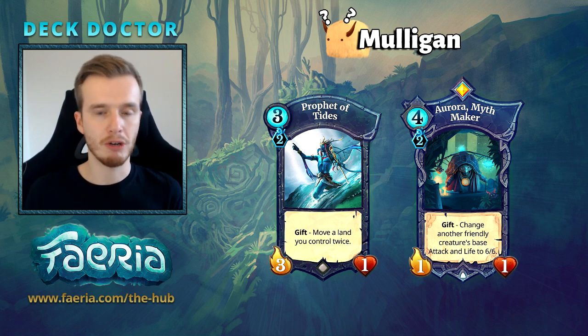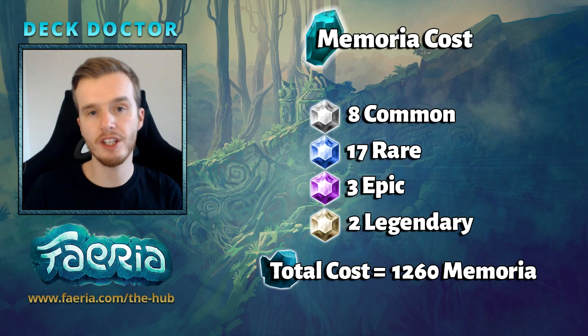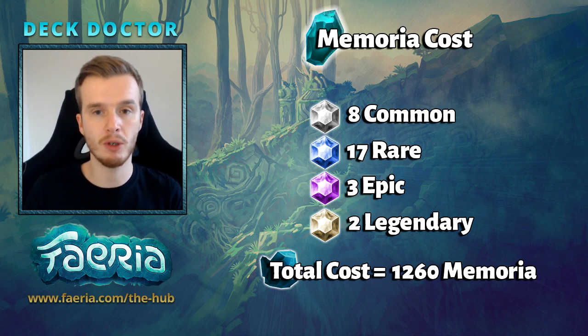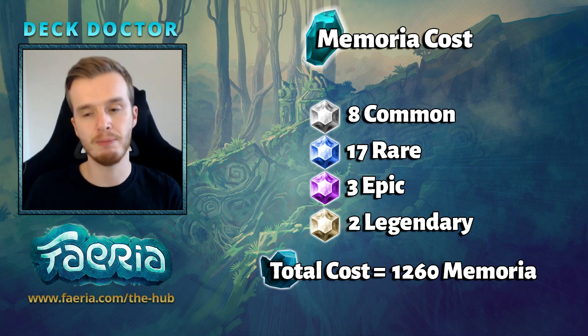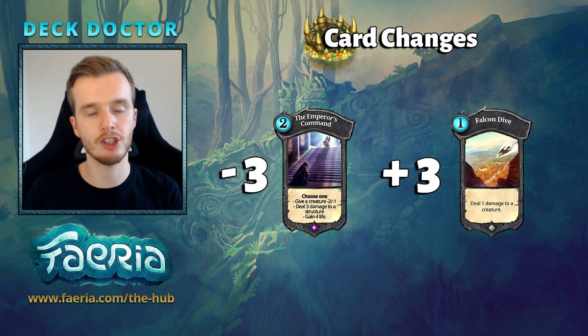How much does this deck cost? It's actually one of the cheaper tier one decks — it doesn't have a lot of legendaries or epics. It has eight commons, seventeen rares, three epics, and two legendaries, with a total cost of 15,260 memoria. Aurora is pretty much needed in this deck, whereas Beiru is a bit more optional. I do have some budget changes for you which are very easy to pull off — you can swap out the three Emperor's Commands for either Falcon Dive or Campfire, or a mixture of the two.